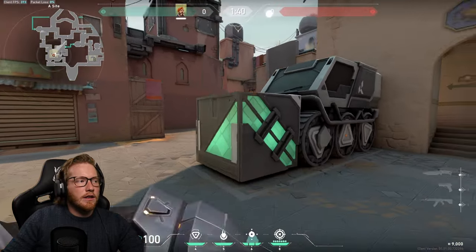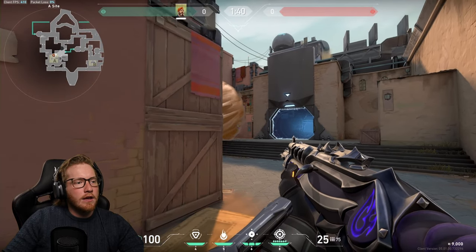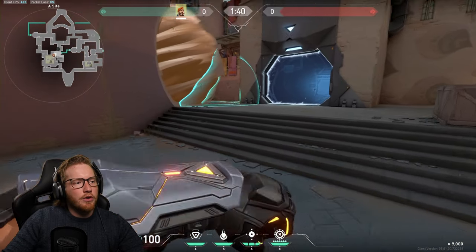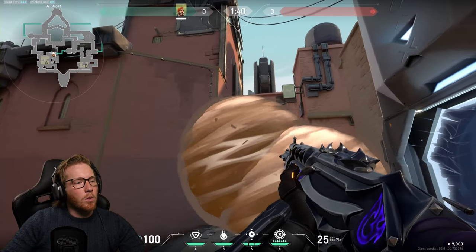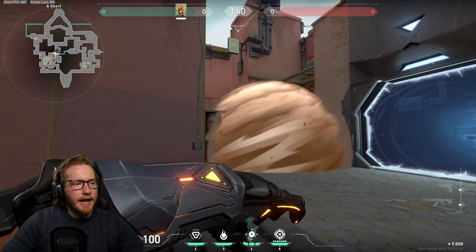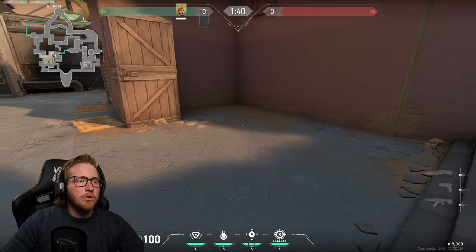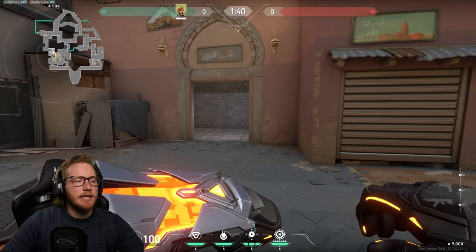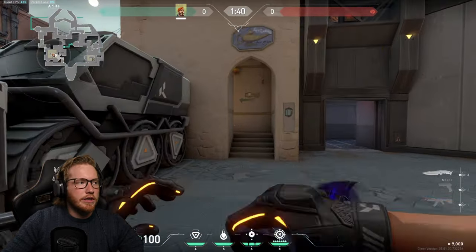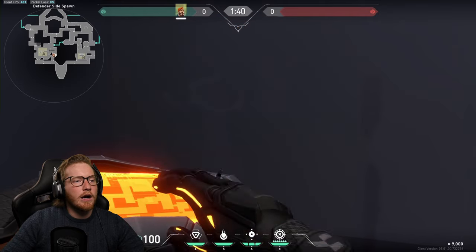For defense on A site on Haven, you can put your smoke right on top of this box to create a one-way. They can avoid it, so combining a one-way with a normal ground smoke is more effective since people will climb up on the box and peek you from that angle. Having both cuts off short more effectively. As always, you'd molly that because it's the closest and easiest point of entry, and you can also smoke showers. Brimstone's smokes reach a really long way so you can rotate to help out at hookah.